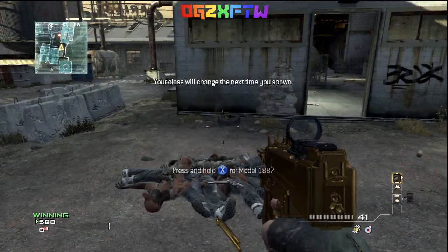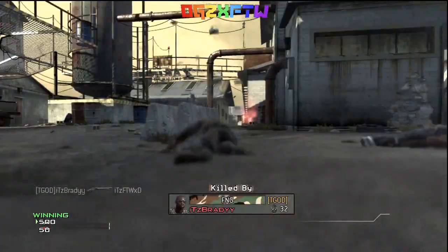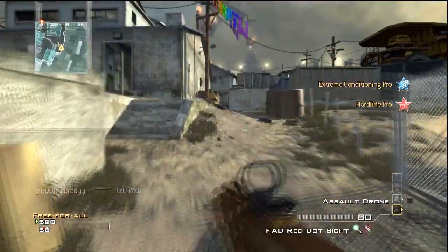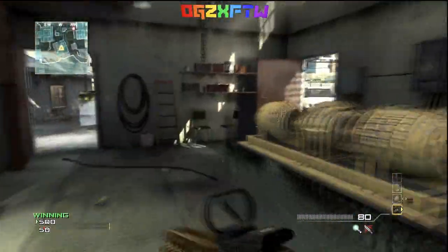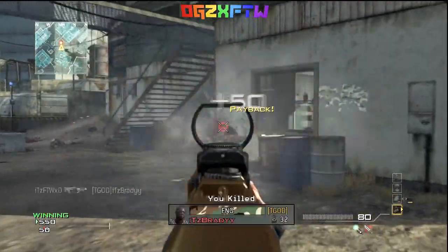You're going to have a class set up with a two kill streak for UAV, three for care package, and four for sentry gun. To do this you need to have hardline on that second class. Once you've changed to that class and been killed, you want to get one kill so you're one off the UAV.